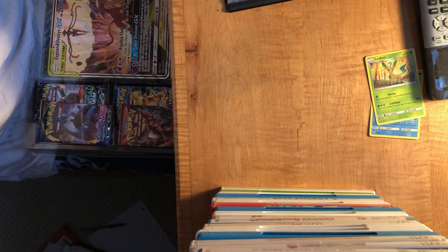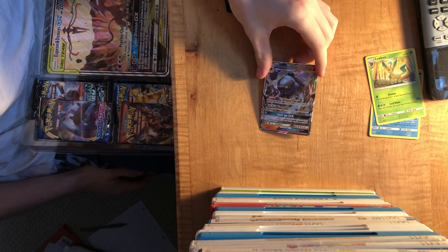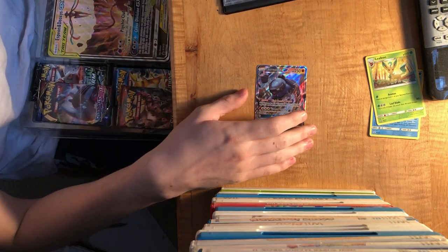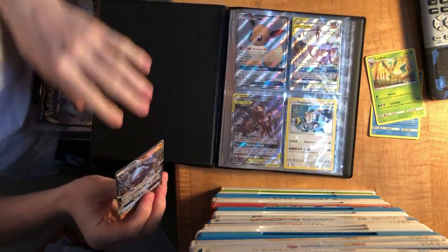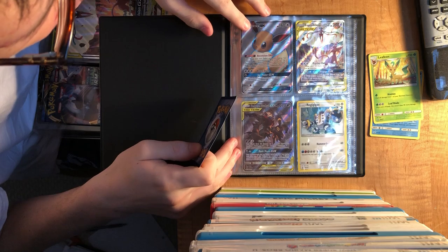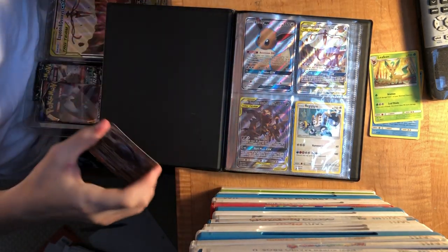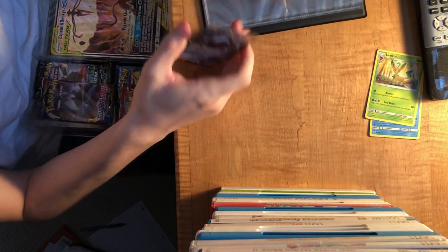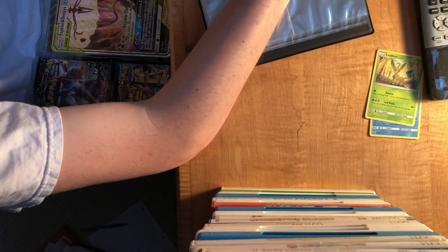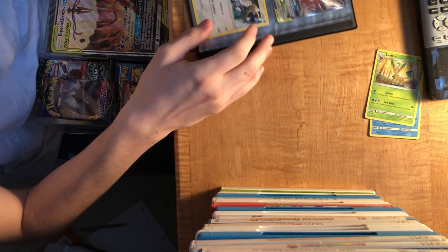My last one is a hollow Caracosta GX, which is also cool. I pretty much love Caracosta as a Pokemon. So far I got an Eevee GX, Espeon and Deoxys GX, Darkrai and Umbreon GX, reverse hollow Regigigas, and a hollow Caracosta GX. I'm putting them all in my notepad Pokemon card wise.